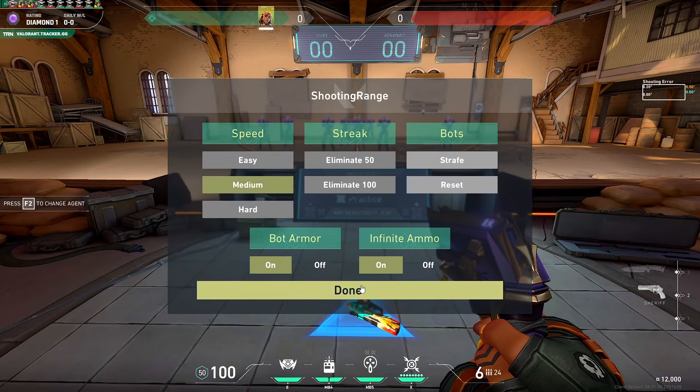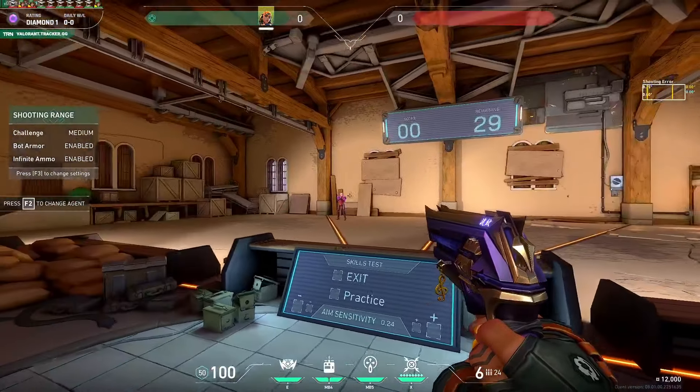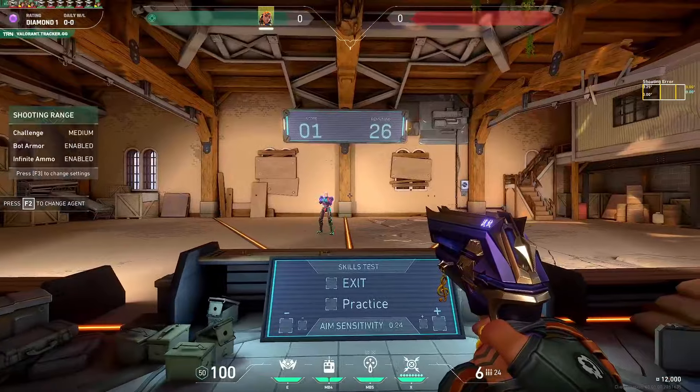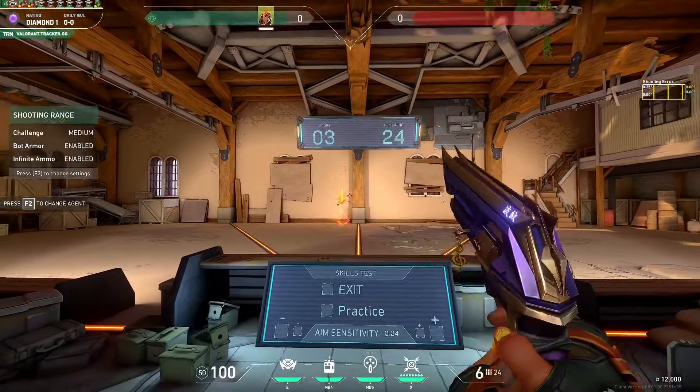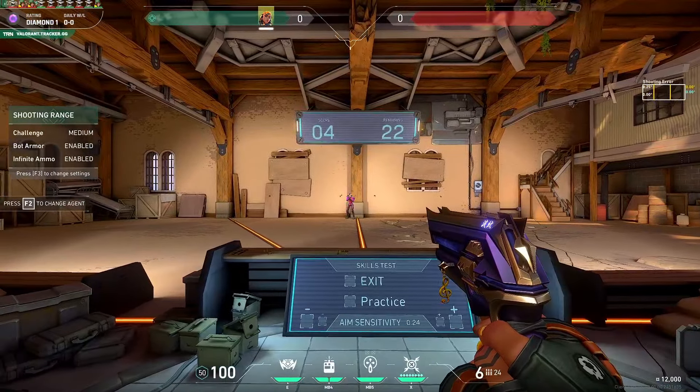After that, you're going to want to equip a Sheriff and click on medium bots. We're doing the same thing, except we're doing medium bots. I usually go until I get around 20-ish. If you can only get around 15 or so, I would say maybe switch on to easy.